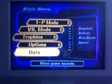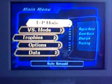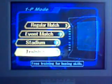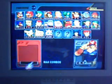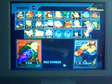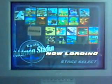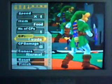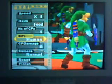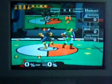All right, first up: smash attacks. To practice, you have to go to one-player mode, then Training. Pick whatever character you'd like — I like Link, he's awesome. Pick a hazard-free zone; I picked Pokémon Stadium because there are no hazards. Then make the CPU a second player and control it yourself.